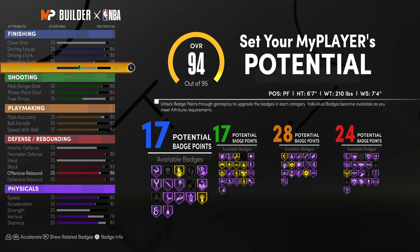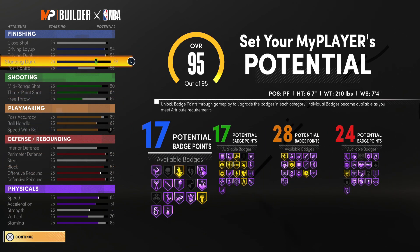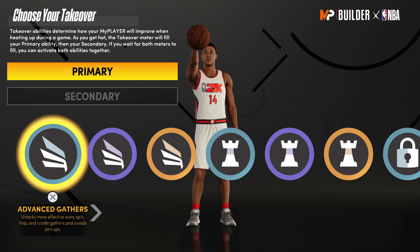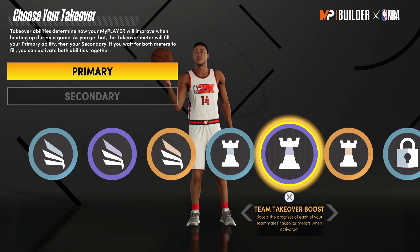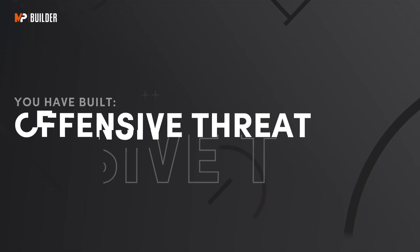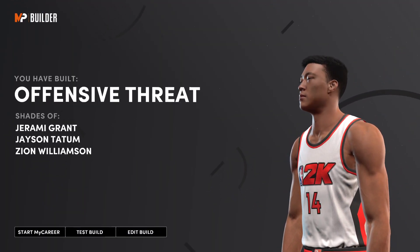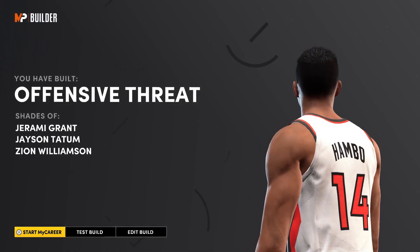Having both 17 finishing badges and 17 shooting badges isn't just for looks — it's extremely badge efficient. Overall we have 86 total badges, which is absolutely insane. We have one more attribute to throw on offensive rebound. For takeovers we don't get sharpshooter takeover, but finishing move is just so overpowered, and the second takeover will be extreme clamps. As you can see we've built an offensive threat.